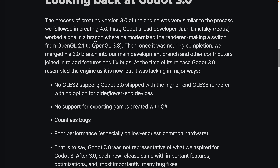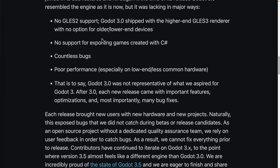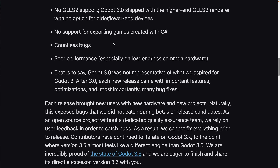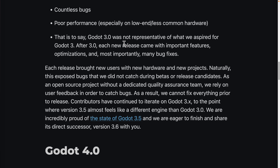Godot 3 jumped up to OpenGL 3.3, but when it shipped, many things were missing. First, GLES was dropped, and then they found that on a lot of devices, GLES 3 wasn't working well, so they back-ported it. There was no support for exporting games created in C#. There were countless bugs and poor performance. So Godot 3 wasn't representative of what they were striving for, but after each release, it got better and better.